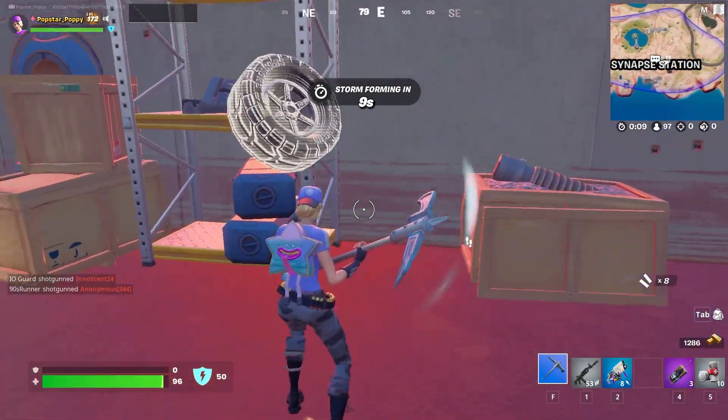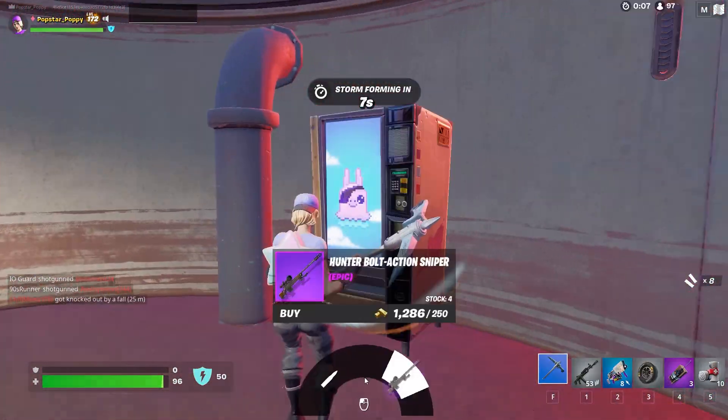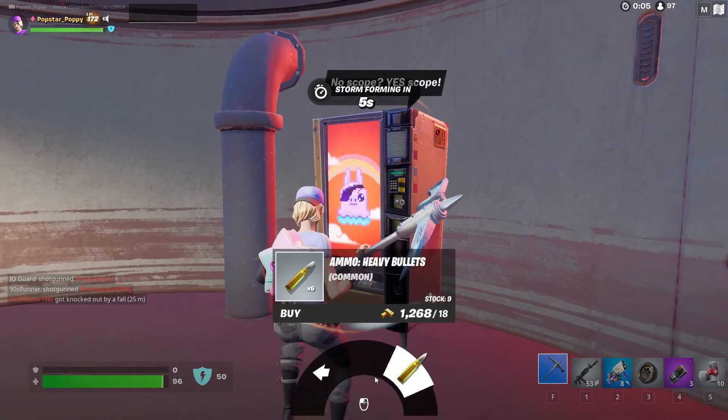Then head around the corner to the Weapon-O-Matic machine and grab some ammo for a Shopping Spree XP boost.